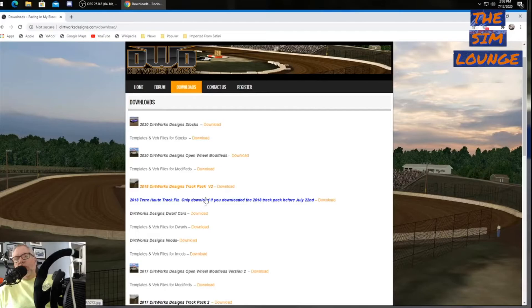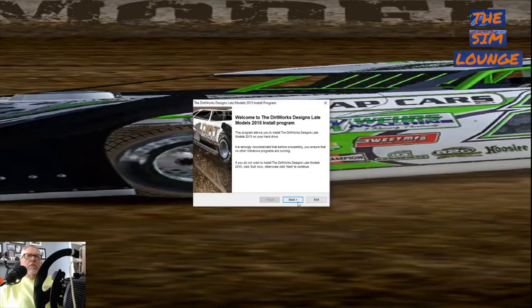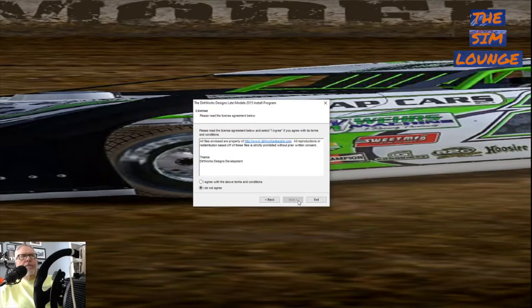Download whatever you're into racing and I'm going to show you how to do it right here. Download it to your desktop — it's pretty simple. I've already downloaded this so I'm just going to go through the steps. You go to Next, go to I Agree, go to Next.